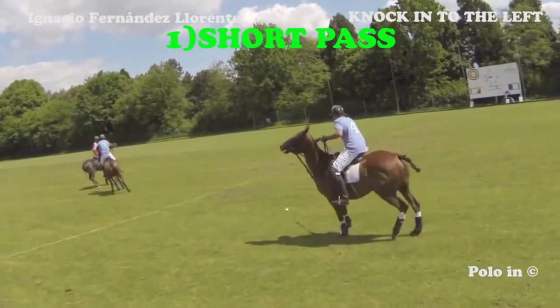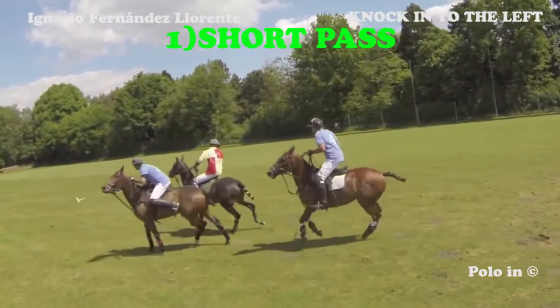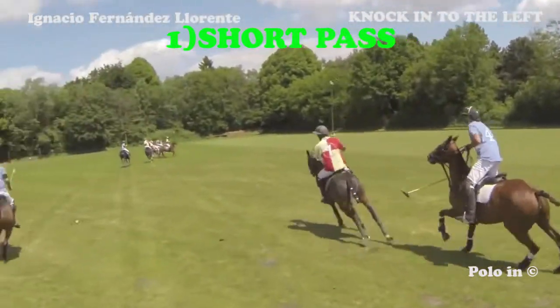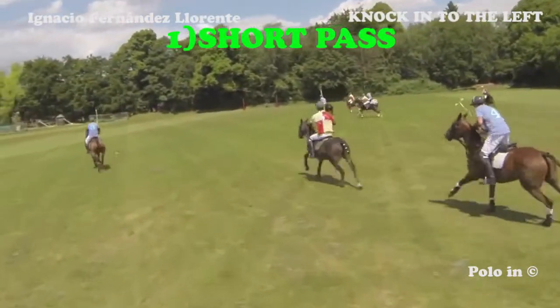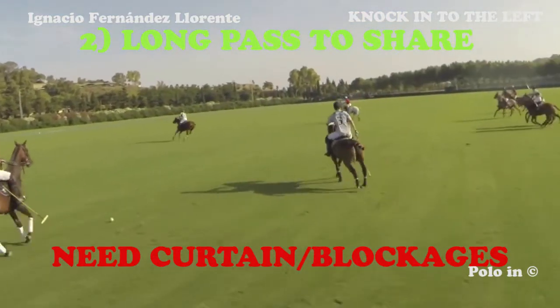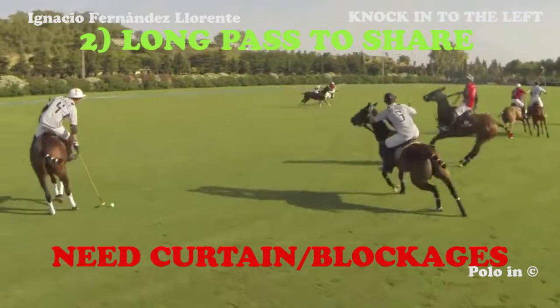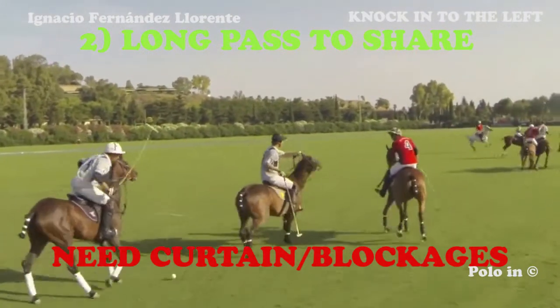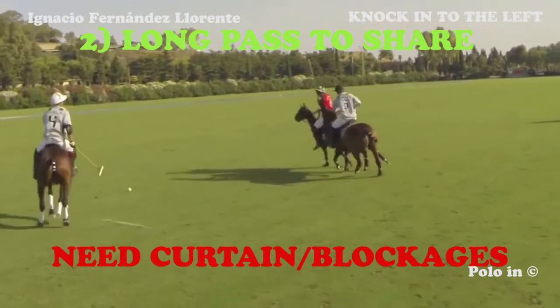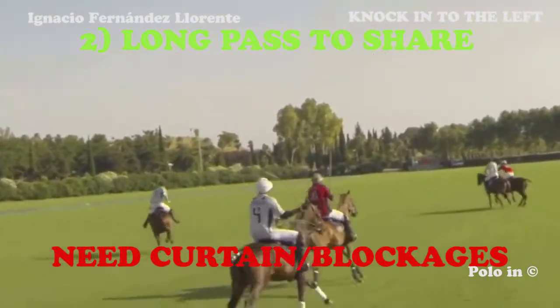Being very careful with the opponent marking him. Here the light blue player changes direction and makes a short pass to the left. When you decide to hit a long ball forward when you're knocking, it's a divided ball. And also to unmark one of your teammates, curtains are most necessary.